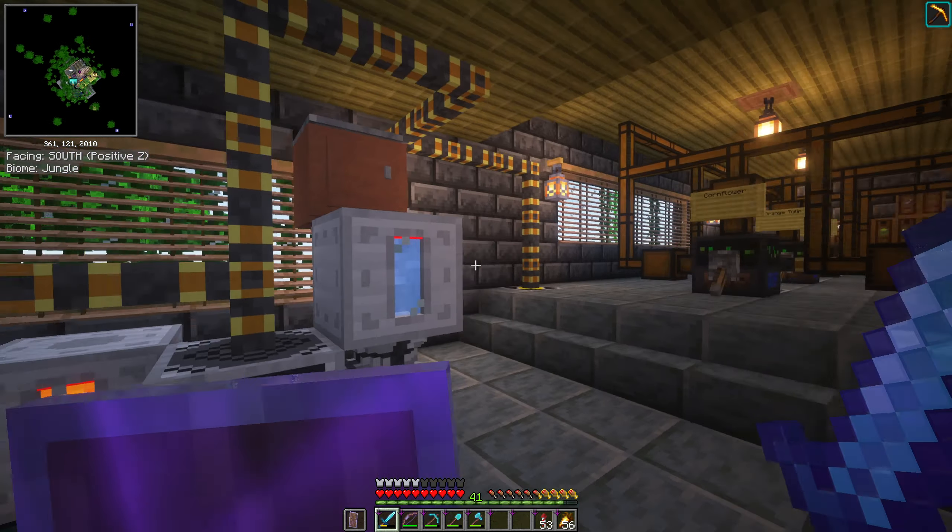I found out later that the sink from Cooking for Blockheads is infinite water, so I could use that. The water setup looks a little janky but it seemed like the right way to do it rather than building a big pool. Over here are plant growth chambers — they're growing all the flowers, and you have bone meal. This is for a flower and ink farm that I'm still working on.